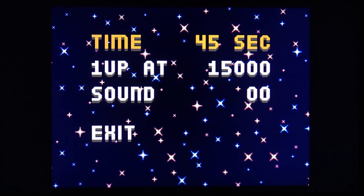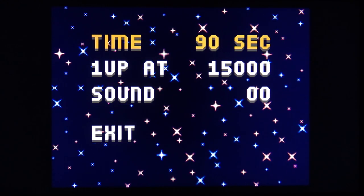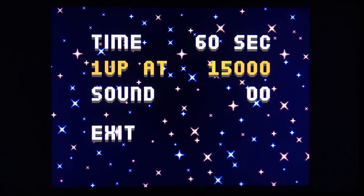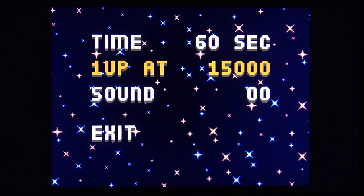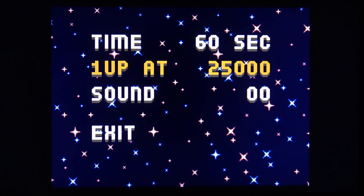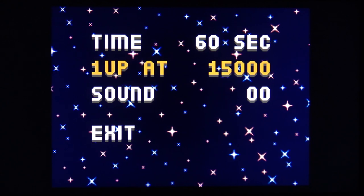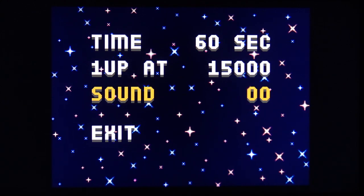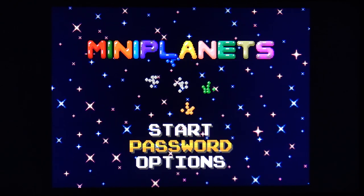You can adjust the timer down to 45 seconds for a harder challenge or up to 75 or 90 seconds for an easier one. You can also change the point threshold for earning a 1-up: by default it's every 15,000 points, but you can set it to 12,500, 10,000, or 25,000 for a harder challenge. There's also essentially a jukebox where you can listen to all the sounds and music.